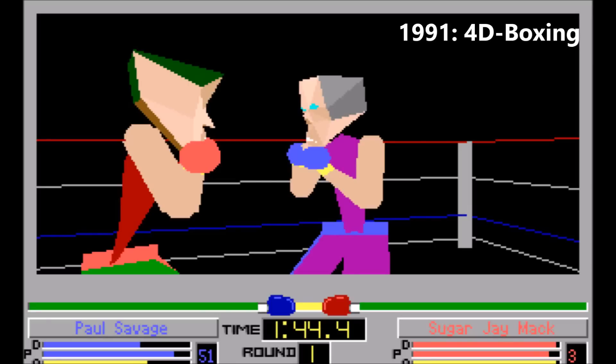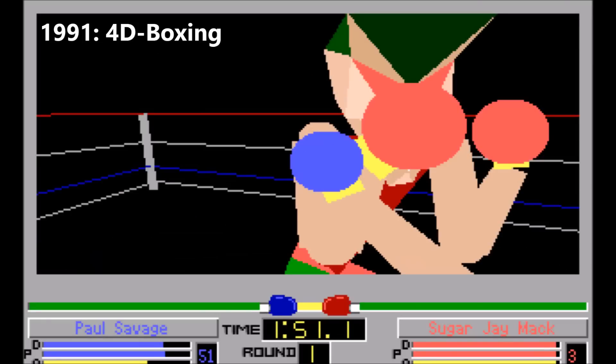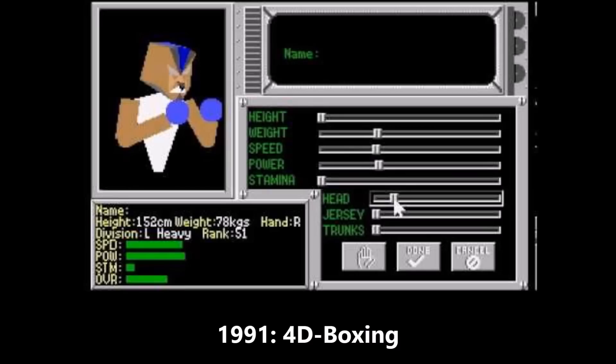In 1991, 4D Boxing came out swinging with impressive 3D character head models. While they looked super rudimentary by today's standards, it was actually quite a sight to behold graphics in 3D detail, as opposed to the 2D graphics everyone was used to.